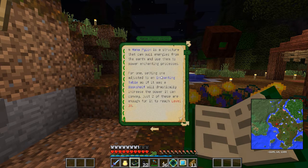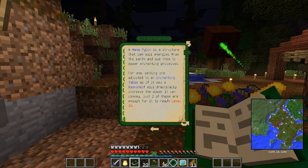Setting one adjacent to an enchanting table as if it were a bookshelf directly and drastically increases the power. Just two of these are enough to reach level 30. That's awesome.